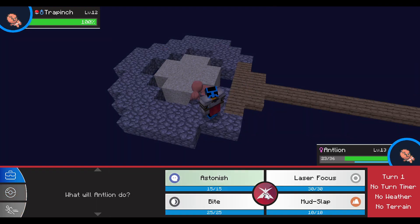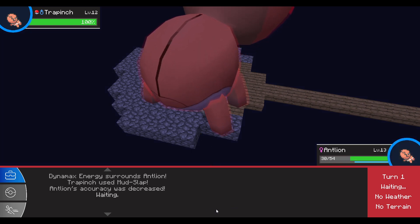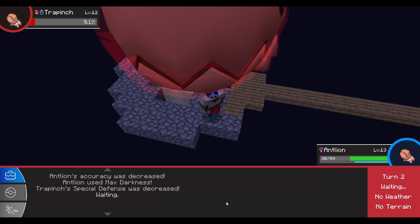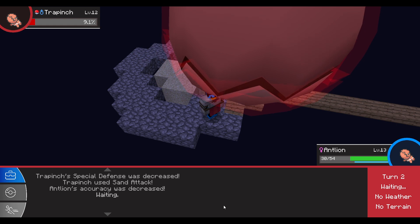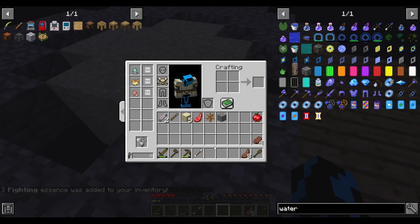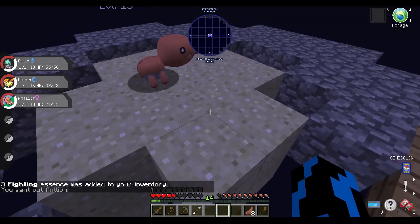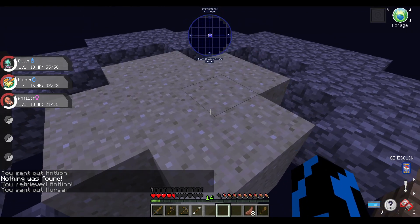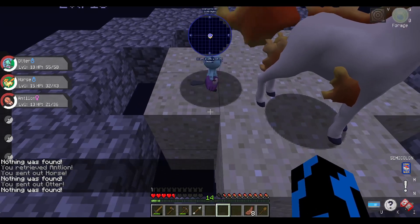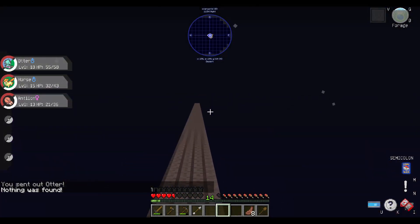Ooh, Trap Bench! Antlion — kill it with darkness. Antlion hit — there we go. Antlion can do it. Bop. And three more sand — that is handy. Antlion, can you search up anything else? No. Horse, what about you? Nope. Otter? Nope. Alright, so slowly happening — slowly but surely.